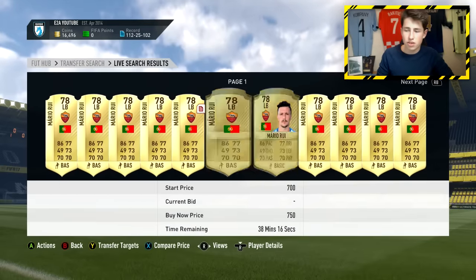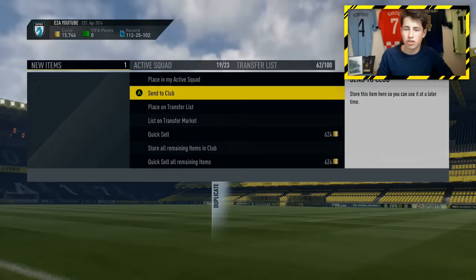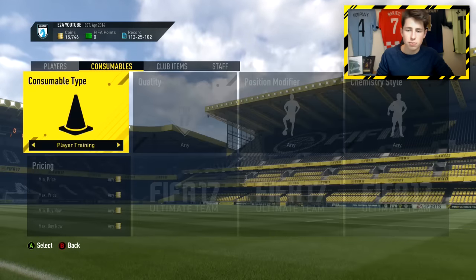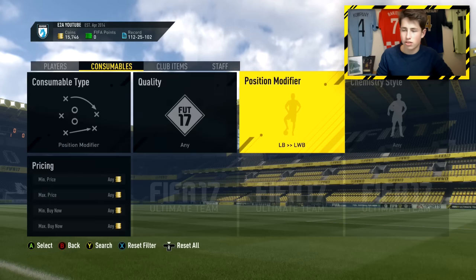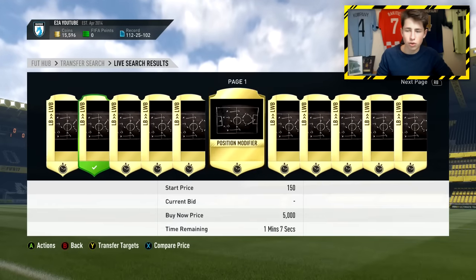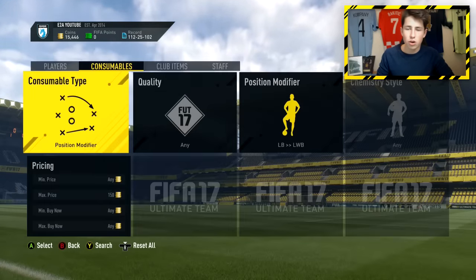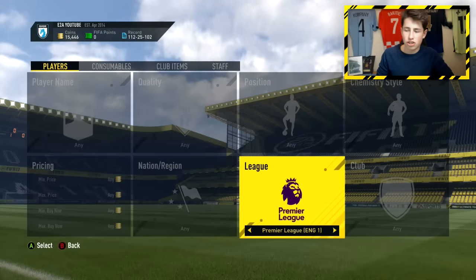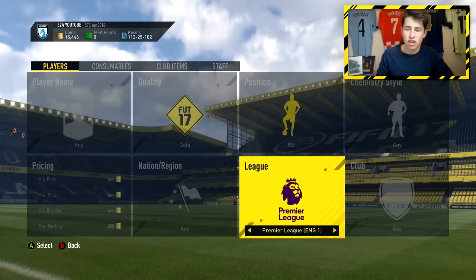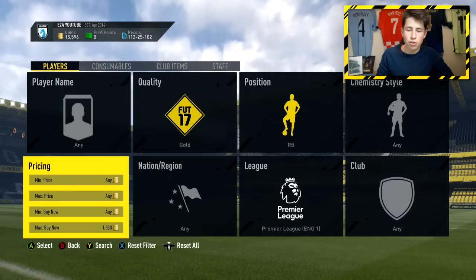He's one of the cheapest rare discard price fullbacks. Should be able to get him for 750 coins — I can get him for 750 coins right here. I already have one in my club so I'm just going to pick this one up to show what he costs, then send that to my club. And now I'm going to go and get that position change card. In this case I'm actually going to bid on the item. You can just spam bids on as many of these as you want, mass bid on them and send them to your club — then go and pick up a whole load of players and convert them.